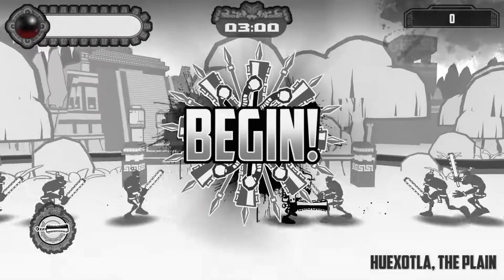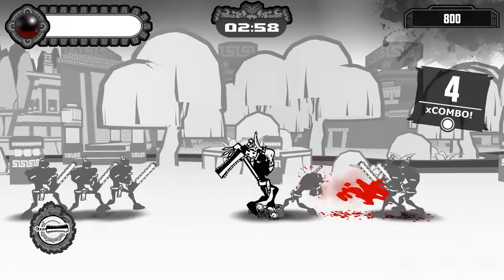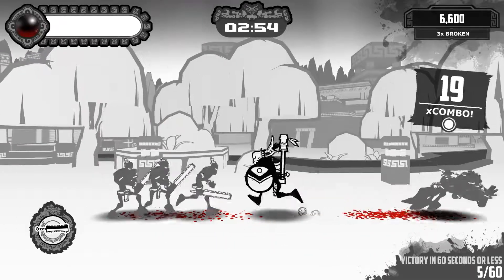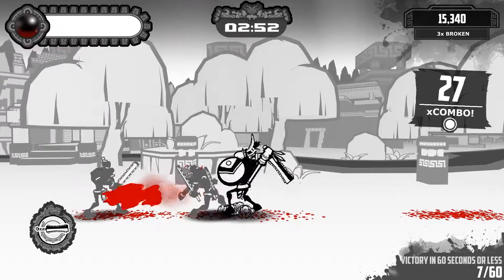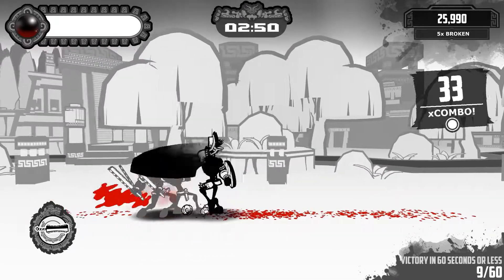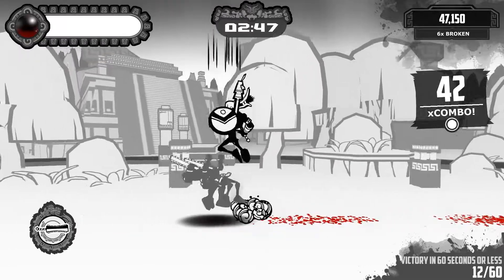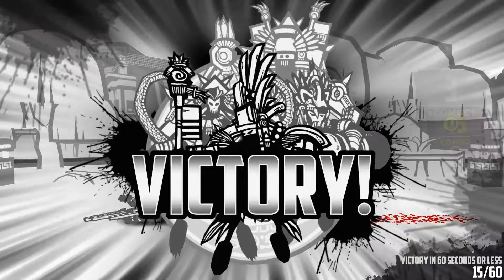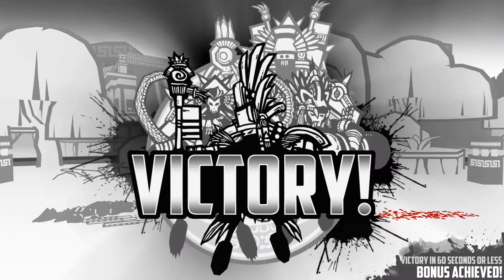In the board game phase, your objective is to manage your resources and actions with the ultimate goal, according to the manual, to survive for 15 turns give or take. The lose condition is that you lose all your Aztecs, which are the elite warrior units that you have, or if descent in the Empire reaches your capital city.